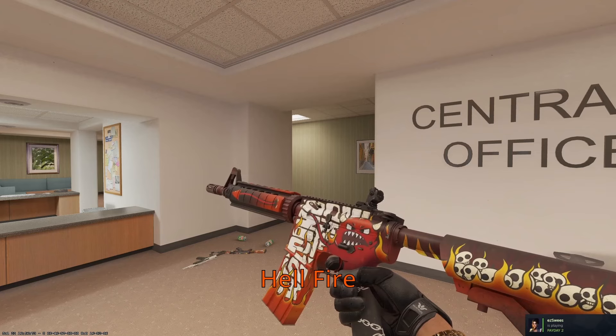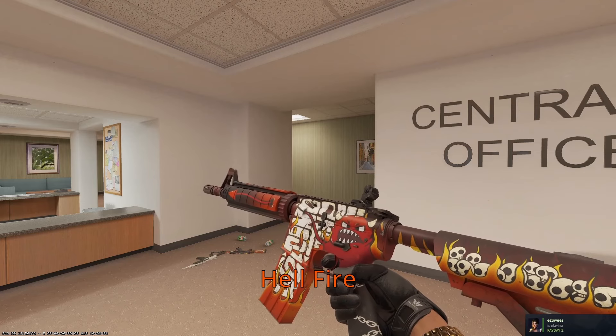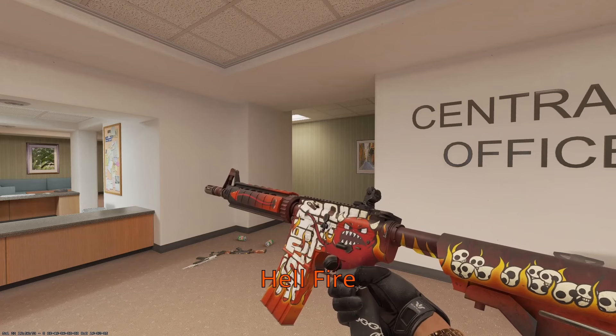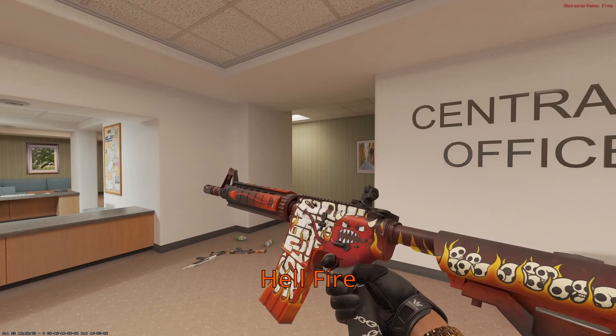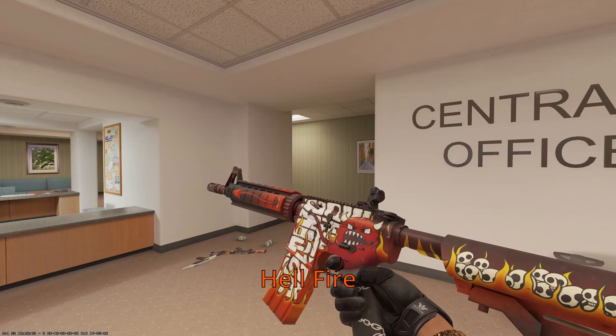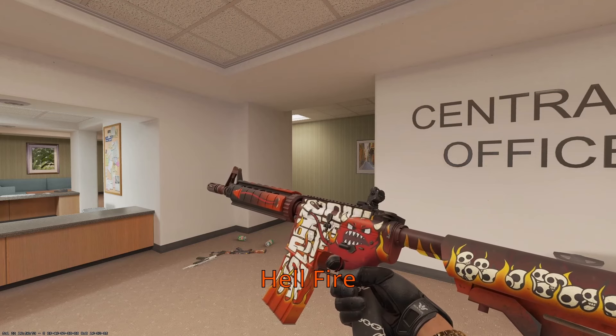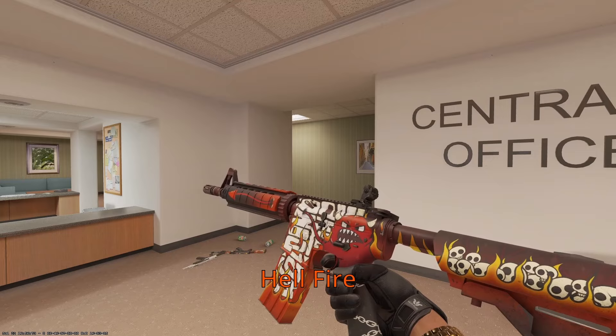Onto the M4A4, we have the Hellfire up next. This thing is exactly like the Ticket to Hell — you have the devil on the skin with bones and skulls all over the place, lots of fire. Like we've talked about before, mobsters are most likely going to hell. All the skulls along the stock of the weapon are potentially their friends and partners in business, and they all ended up together burning in hell.